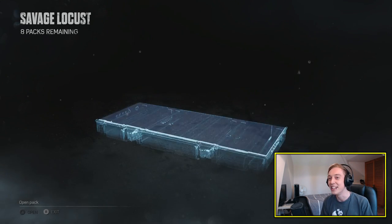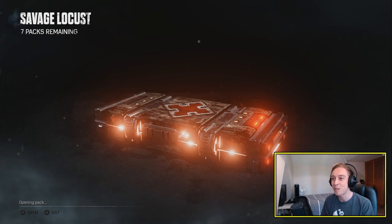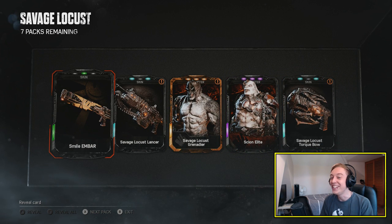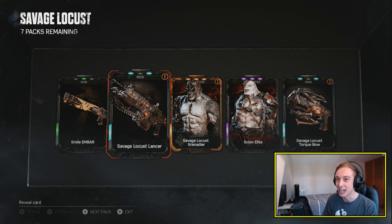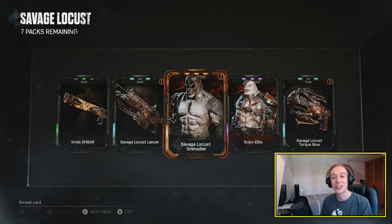You guys know I have been extremely unlucky in the past few pack openings. So here we go, the first pack. The first pack right off the bat we have got the Savage Locust Grenadier. Holy shit, he looks awesome. He looks like a flippin' rhino. We got the Savage Locust Torquebow and the Savage Locust Lancer and then some duplicates. We are off to a good start.